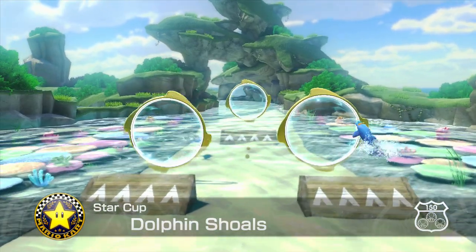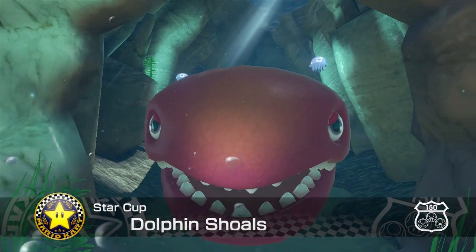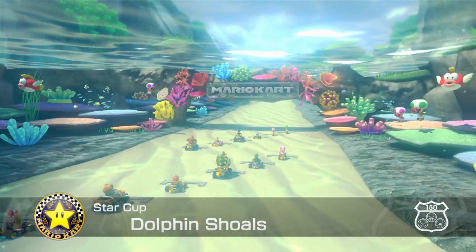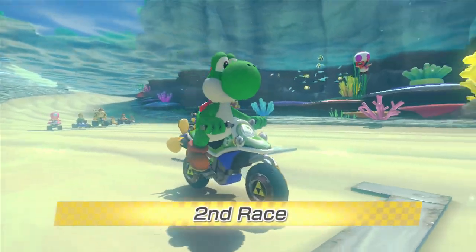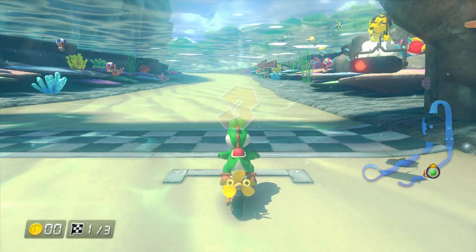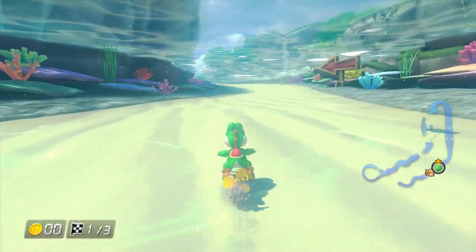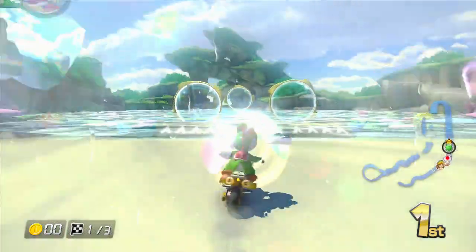The second track is Dolphin Shoals. Look at that big eel from Super Mario 64, and there are Toads scuba diving. Yeah, we start in water. Doesn't it make sense that you can drive underwater? Maybe just Nintendo logic — the vehicles are just powerful with magic.